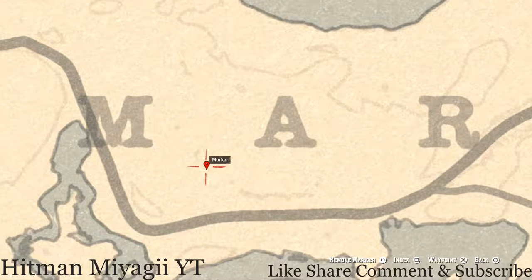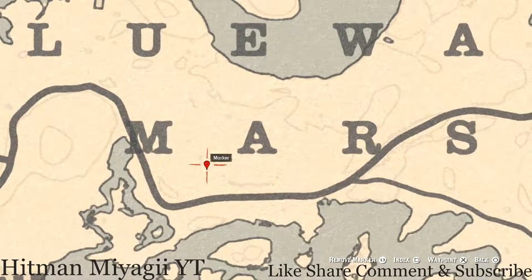Over to the left a little more, between the M and A of Marsh at this location, pull out your metal detector. Right here, a little to the right at this location, you will get a fossil. This fossil is randomized — I cannot tell you what it is — but come over here with your metal detector and that's what you will dig up.